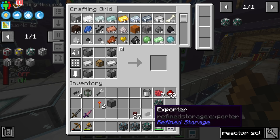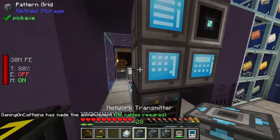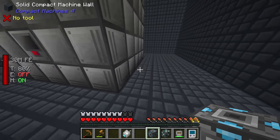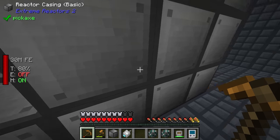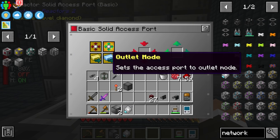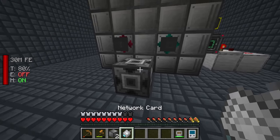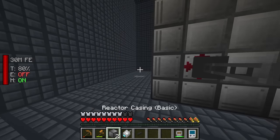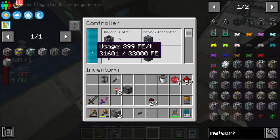We should make another reactor solid access port - another hopper and another piston - and set that one to output to go along with the importer. We now have the quartz enriched iron to make the network card. I'll put the network transmitter down just above the last one, and over in here put down our network receiver. We'll put both ports on this side - one set to input by default, the other set to output. We'll have the exporter on the inlet and the importer on the outlet. Shift right clicking the network card on the receiver links it to that network.